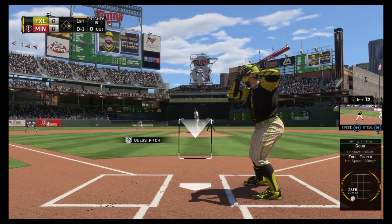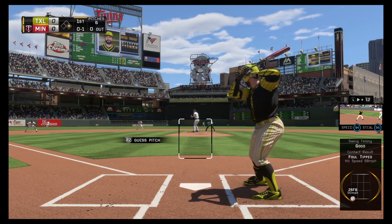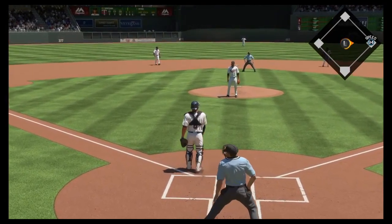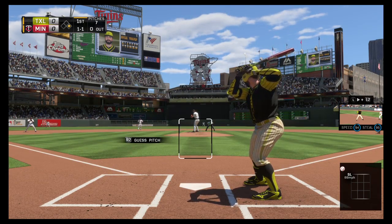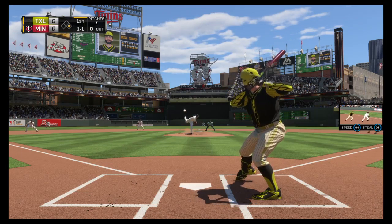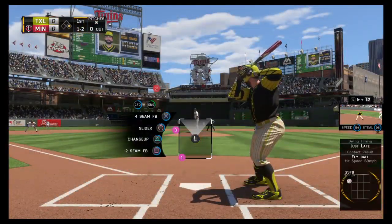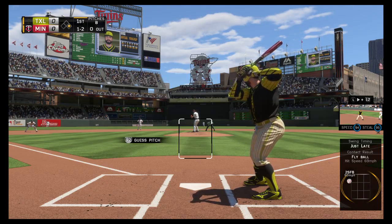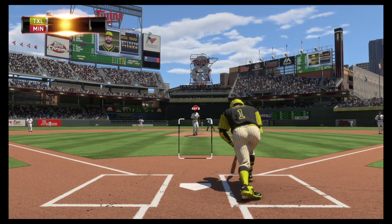Chopped foul at the plate, strike one. A pitch out but Ellsbury stays put. Runner at first is Ellsbury with nobody out. He'll fall behind now to one and two. On the one and two pitch — swing and a miss on the fastball, and that's the first out.